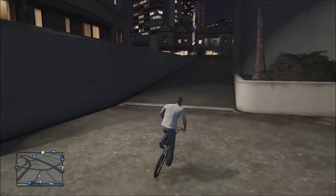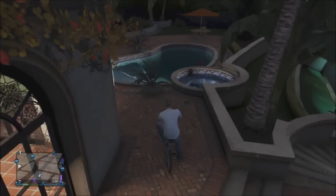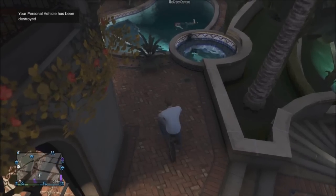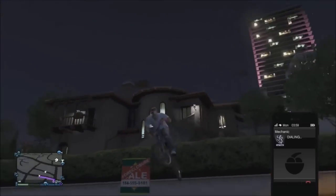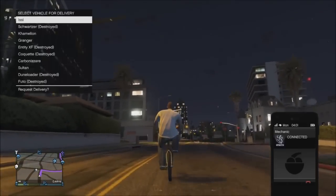You take the one without the tracker and your friend takes the one with the tracker. Make sure to keep this bike so it won't despawn — it will despawn if you leave it for more than about 30 seconds. With the bike that has the tracker, you want to get it destroyed anywhere on the map. I recommend going to a water pool — as you can see the green canyons here, I just destroyed mine in the water.